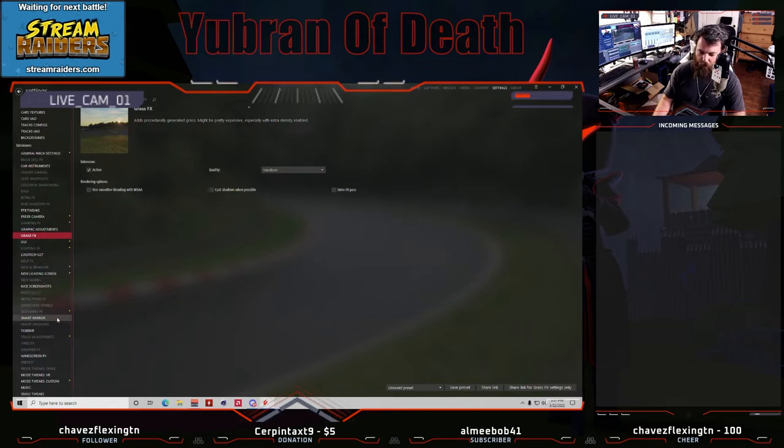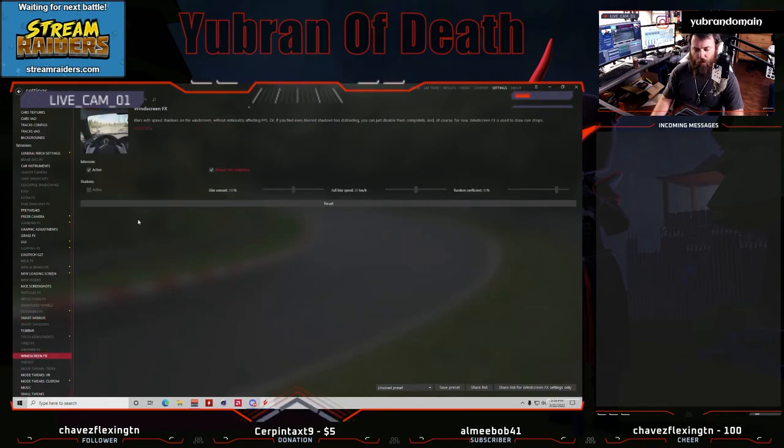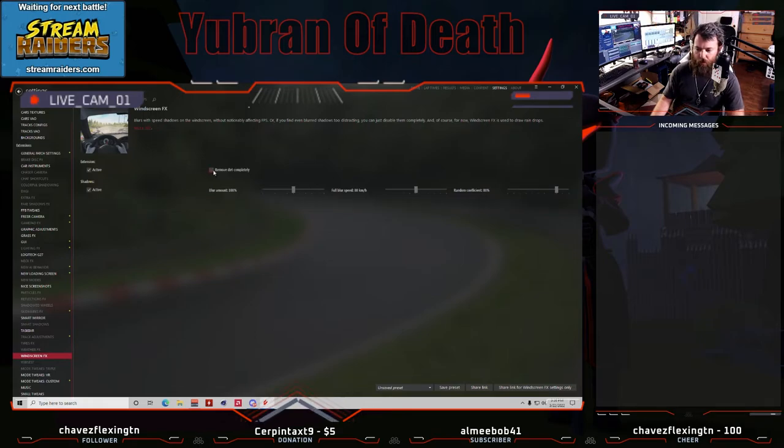For smart mirror, it's personal preference — I put it on. I like that in VR when you look around the mirror adjusts perspective based on how you're looking into it. I set it to 800 meters for high quality mirrors. Real mirrors: I turned that on — it gives proper accurate reflections with separate textures for different mirrors, but note it could be quite costly. For windscreen FX: if you like your windshield dirty, leave it off; if you want it clean, turn it on. That's it.